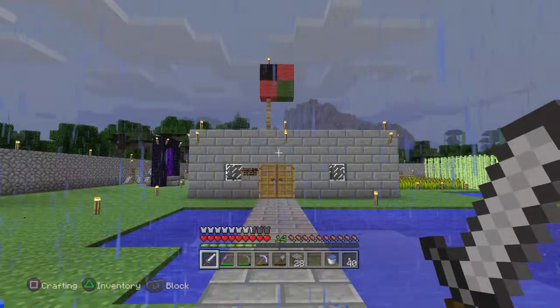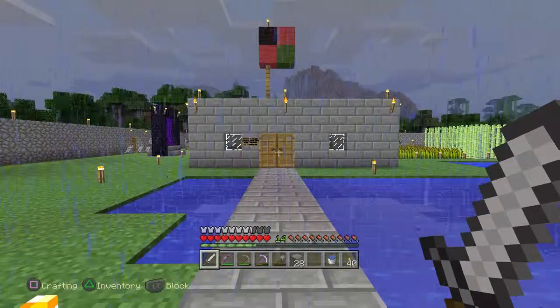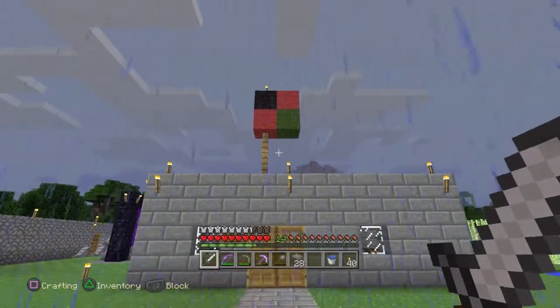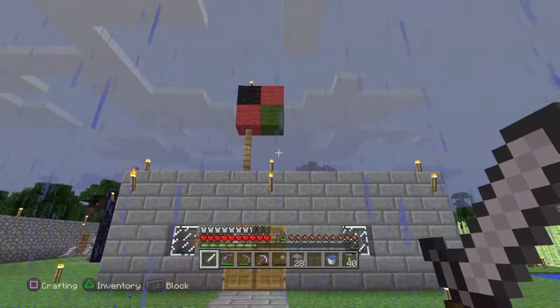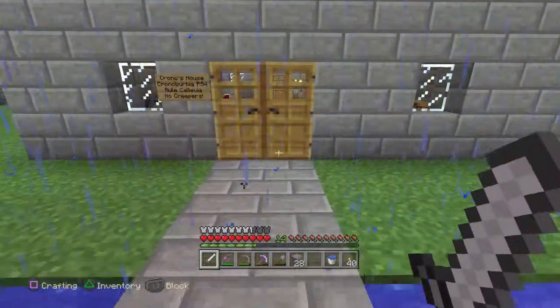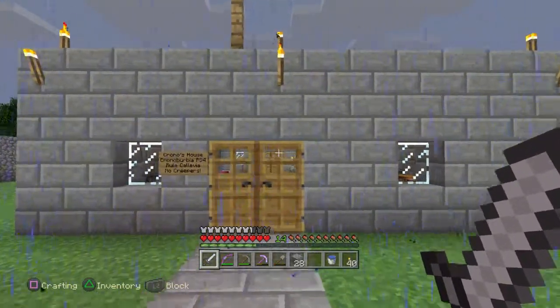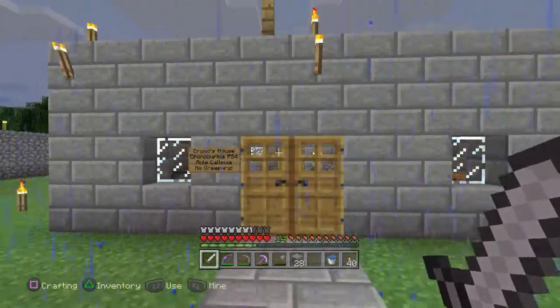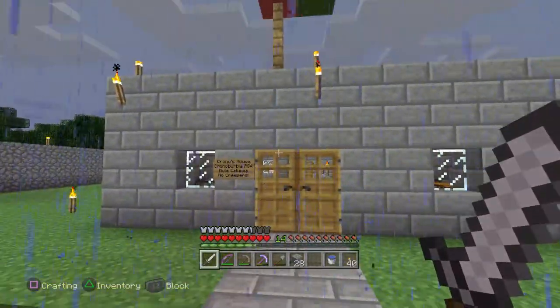Okay everyone, this is Chrono, this is my PS4. You see up there the Cubadon Flack, inspired by the 7.5 Calabon Flack. My traditional sign — I usually call my first base Chrono Berbia, and make reference to Calabria, and no creepers.